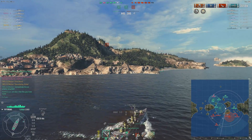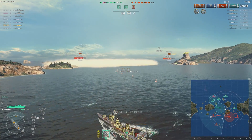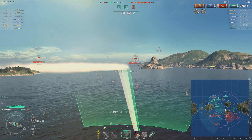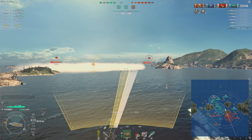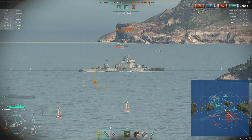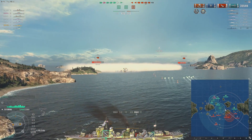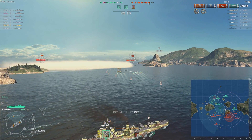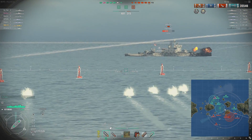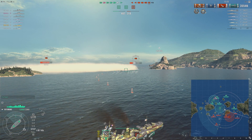Real quick, the enemy Fubuki was spotted, but we have a Cleveland. If you are a destroyer, don't you dare go over and try and fight a Cleveland. I tried to move forward to maybe engage the Farragut and take him out. I saw that the Warspite was in an awkward position — I think he's trying to camp behind the island. So I'm going to try and deny him that camp spot. That's the nice thing about the torpedoes — the extra range allows you to do these sorts of things.